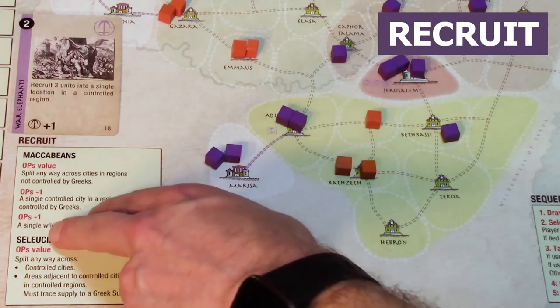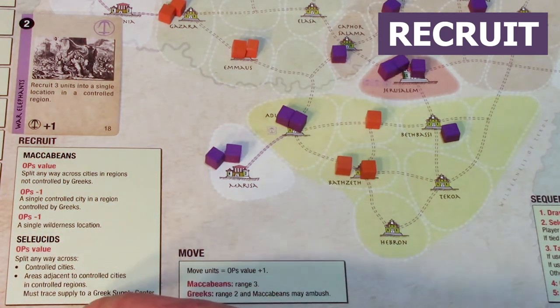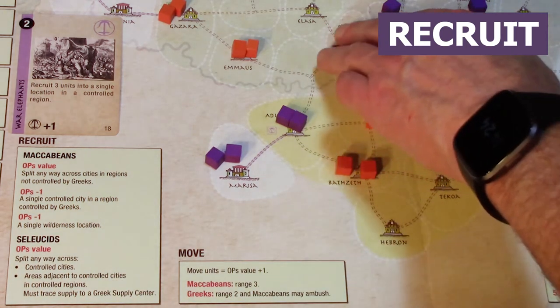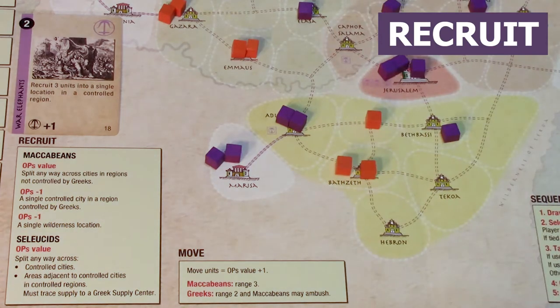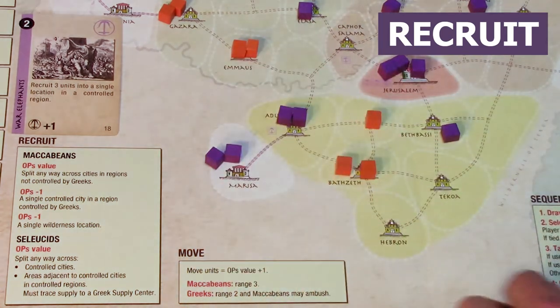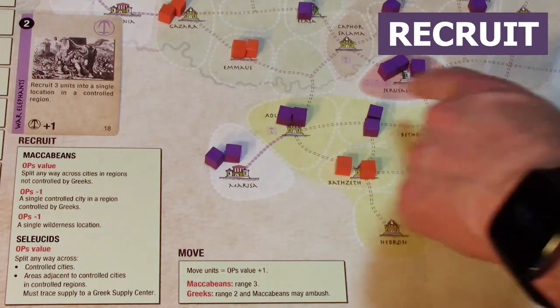As the Seleucid Greeks, I can place units equal to my ops value in controlled cities or areas adjacent to controlled cities within a controlled region. I cannot place in a region I don't control. With an ops value of 2, I could place in my controlled areas or adjacent spaces within my controlled region.